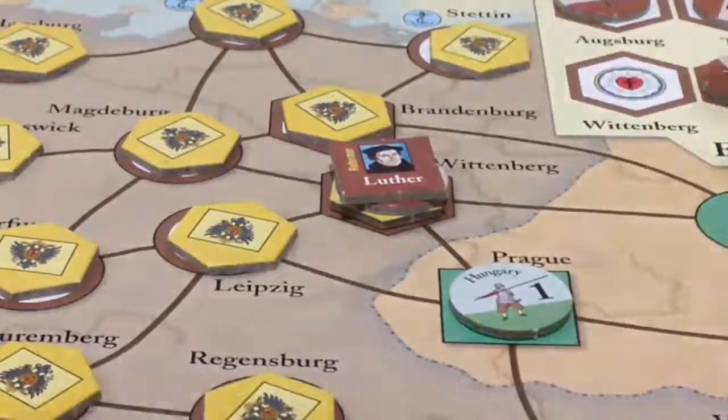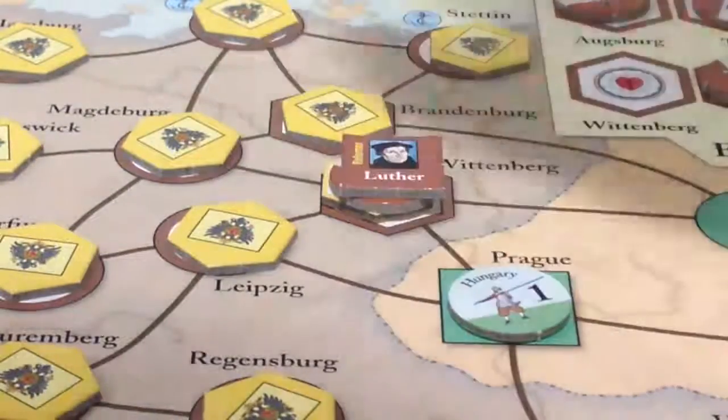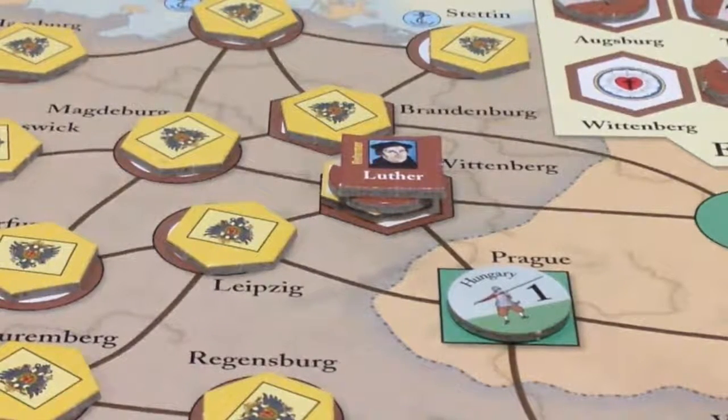To start the game, we add Luther to Wittenberg, we add two Protestant forces to Wittenberg, and we flip the counter to turn it Protestant. After that, we're allowed to take five Reformation attempts in the German-speaking language zone, and we also get to roll one extra die than we ordinarily would — reflecting the spread of the Reformation after Luther's 95 Theses. The way it works is that the Protestants roll dice, the Catholics or Papacy roll dice, and whoever gets the higher number wins. If the Protestants win, they get to flip the space to Protestant, and the Protestants win on ties as well.